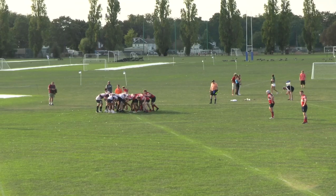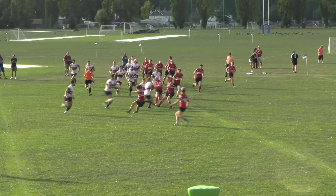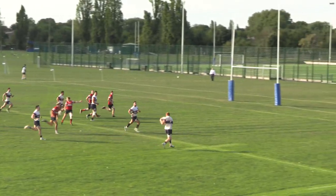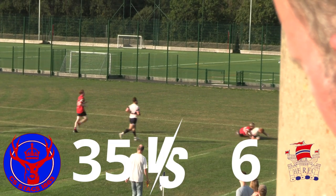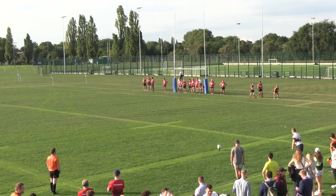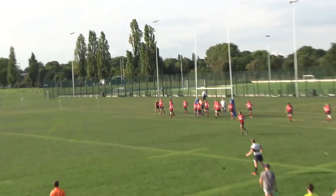From here we end up with a scrum on the far side and we go to a cheeky little bat — we love that. We put big Tobes through a massive hole and Tobes offloads out to Birdie. Birdie, as a converted winger, scores in the corner — finishes that one off nicely. John Boy lines it up but pushes the conversion.